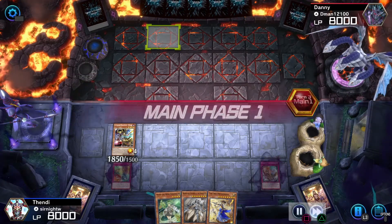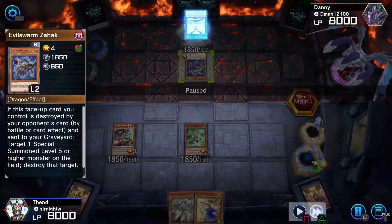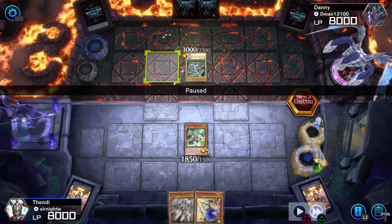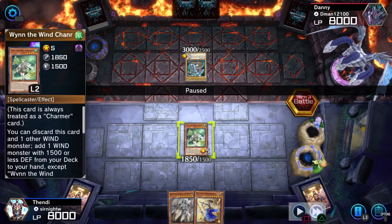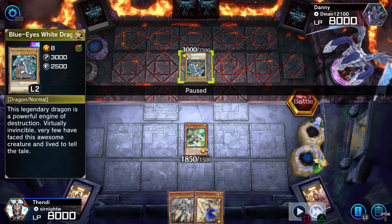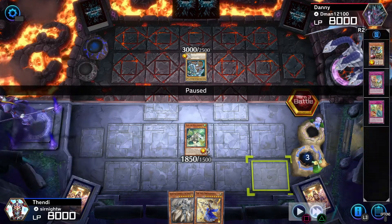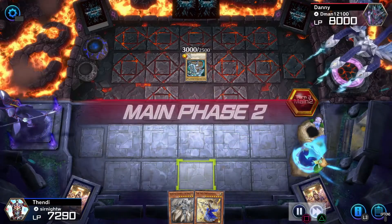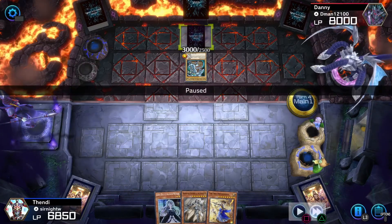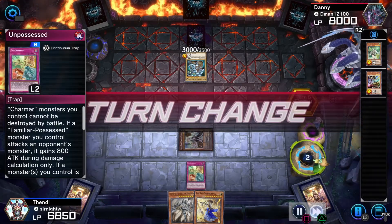This is a Blue Eyes deck. He's able to get rid of my back row, but I'm able to Special Summon a monster with the trap card, reducing the damage he does. These trap cards messed me up a bit — it looks like a Blue Eyes trap card player.